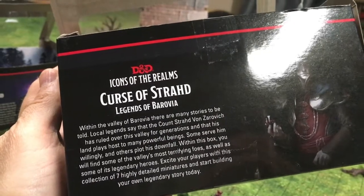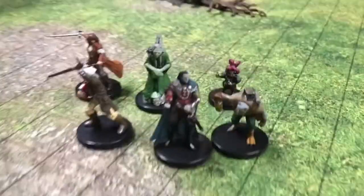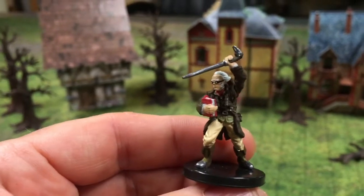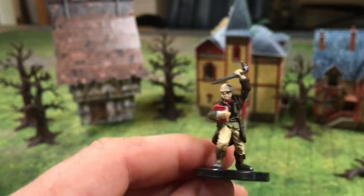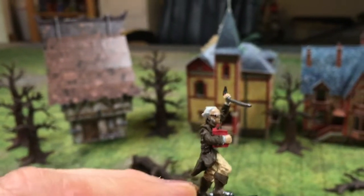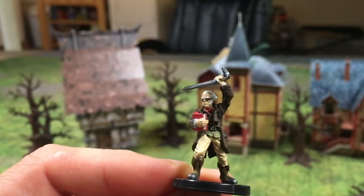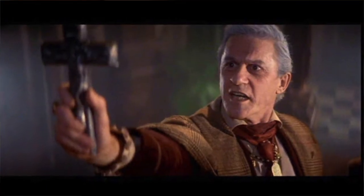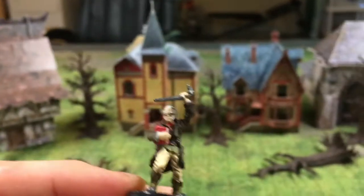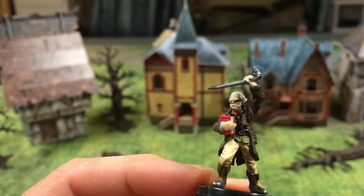The next set we're going to look at is the Curse of Strahd: Legends of Barovia, and this has some great minis, including Van Richten. The design looks just like in the campaign book, which is cool because I have an old D&D mini for Van Richten and it's nowhere near as cool. This one really looks great — he looks like a Hammer Films vampire hunter, or even Fright Night with Rodney McDowell. What a cool mini with his sword cane and his tome filled with monster hunting lore.